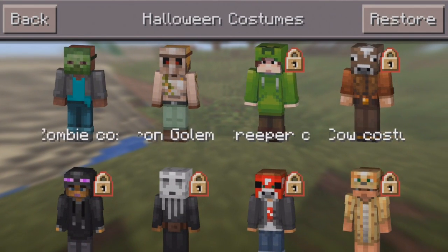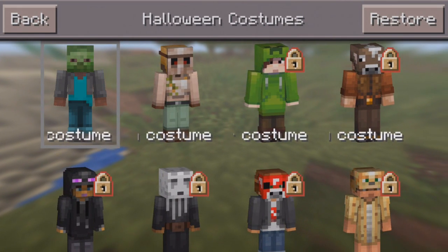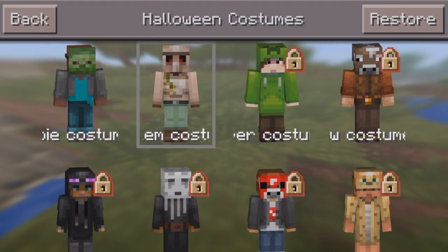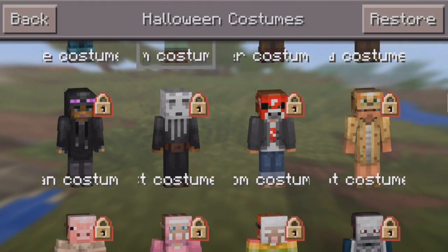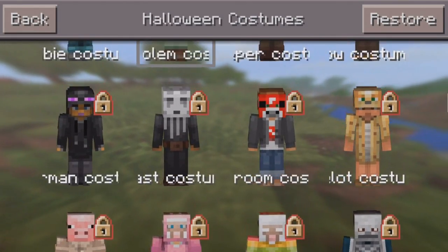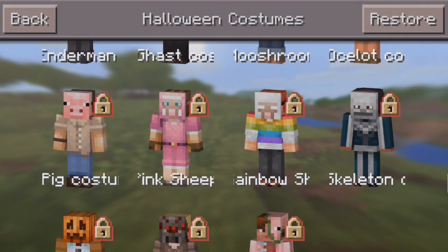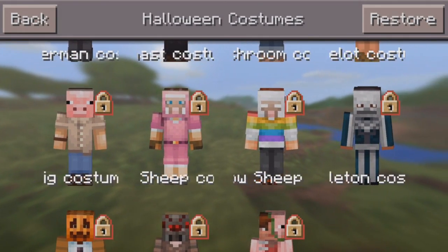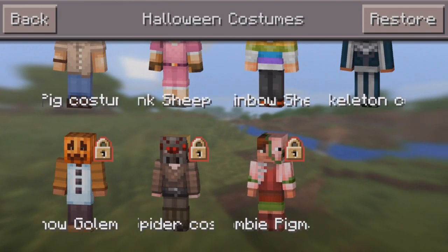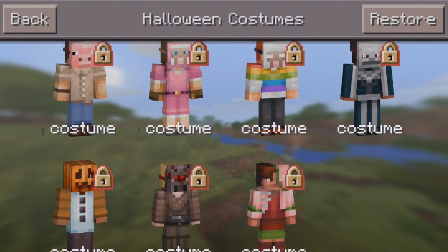Anyway, the costumes are actually really cool. There's this guy with the little zombie mask, an iron golem costume, a creeper costume — gotta buy it — a cow costume, an enderman costume, a ghast costume, a mushroom costume, an ocelot one, a pig costume, pink sheep, rainbow sheep, and a skeleton costume.